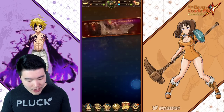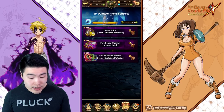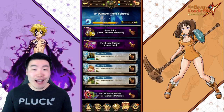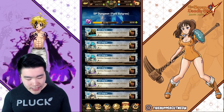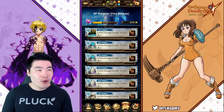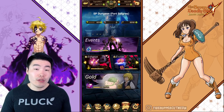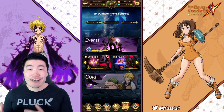Let's pop over there real quick to take a look. We'll go to Special Dungeon, Fort Solgris. The first stage requires dungeon keys, and obviously you can't run that one as much because the keys take eight hours to refresh. The other gold stage requires keys that refresh every two hours per key, so we can run this one a bit more. If you do the regular refreshes every single day, you should be getting a good amount of chests.